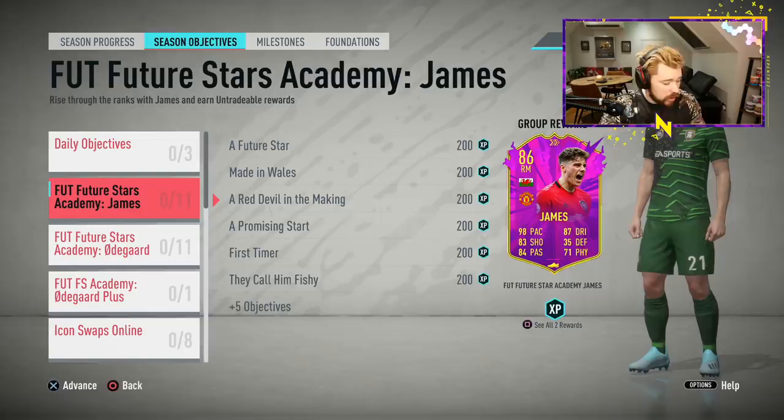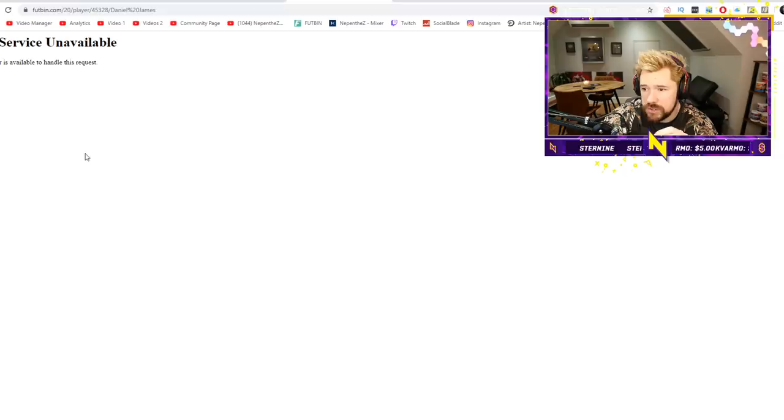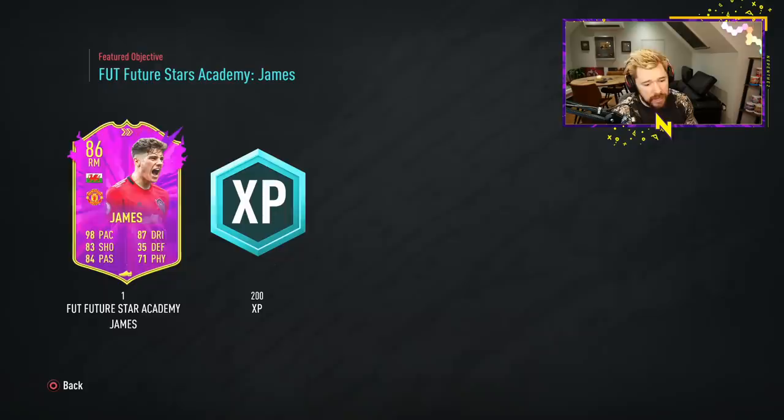The first thing to know about Daniel James is that it's a brilliant card at the end of the game — not an end-game card per se, but definitely brilliant by the time you get him. His 75-rated card is a left midfield card. Footbin's down at the moment, so let's go back here. His first card is a left mid card, and the objective is simply to assist three goals using Premier League players to claim it.